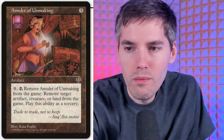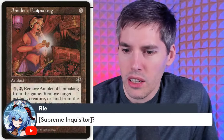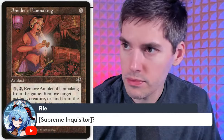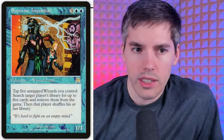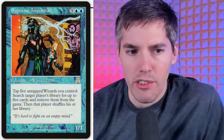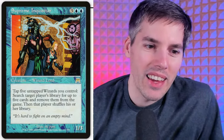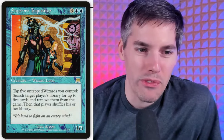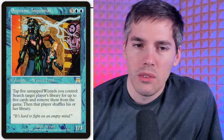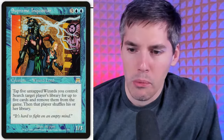Supreme Inquisitor — five mana one-three Wizard lord. Tap five untapped wizards you control: search target player's library for up to five cards and remove them from the game, then that player shuffles. You have to tap five untapped wizards — you'll be memory-selecting their deck five wizards at a time. You just need some kind of untap-all-my-wizards tech and then you're golden.